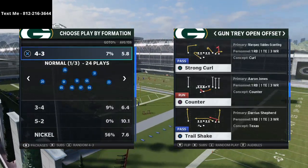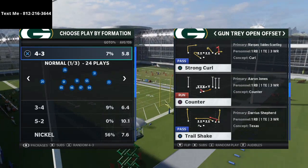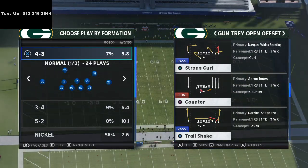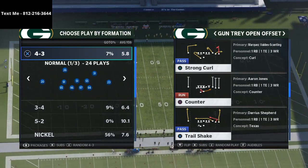In today's video I'm going to be sharing with you a nice man beater out of Gun Tray Open offset that can be found in the spread offensive playbook in Madden NFL 21.